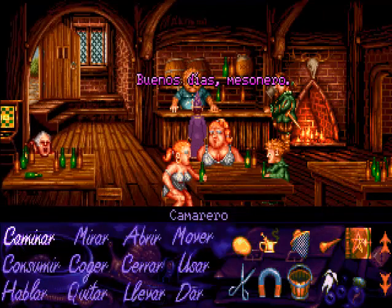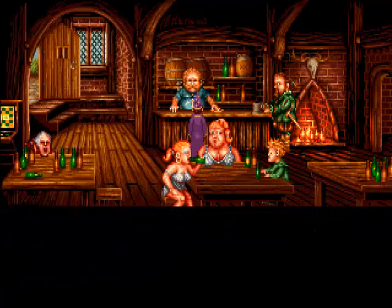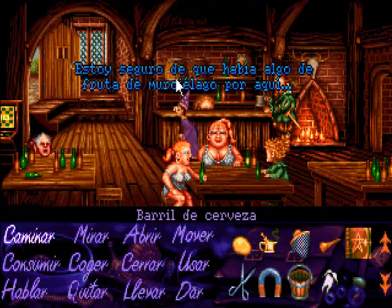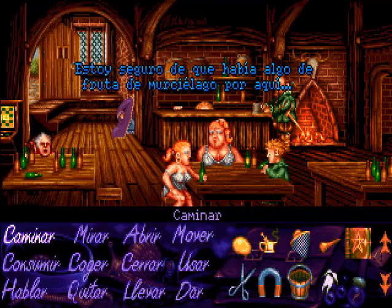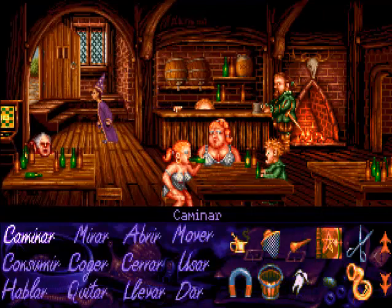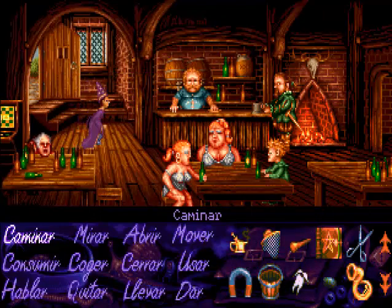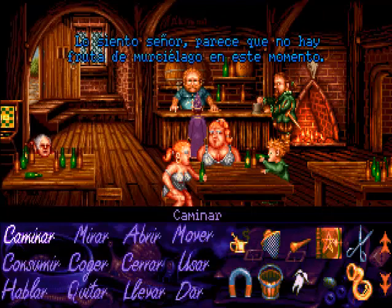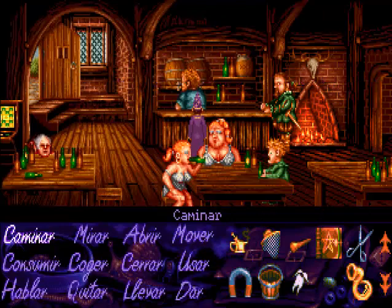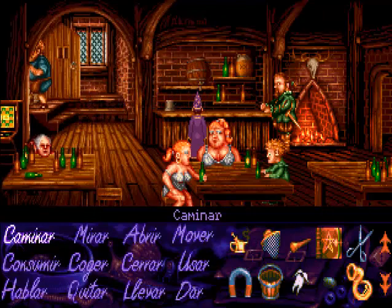Mientras el tabernero se encuentra abajo liado con sus cosillas, nos vamos a dedicar a utilizar la cera que hemos extraído de la colmena para taponar la espita del barril de cerveza que está detrás del tabernero. Así que hablamos con él, le pedimos cualquier cosa —en este caso una sorpresa de brujo— y el tipo se va a agachar. Entonces usamos la cera con la espita del barril de cerveza. De esta manera la cerveza va a salir, y el tabernero creerá que se ha acabado.